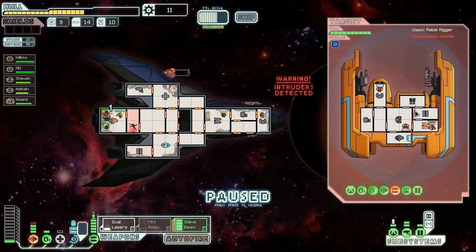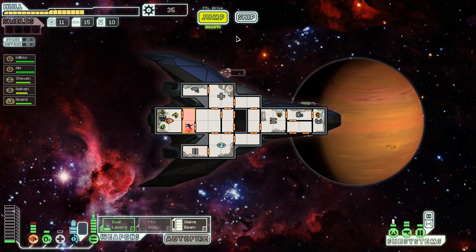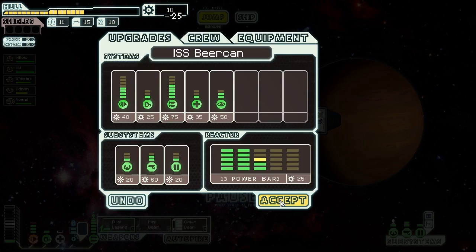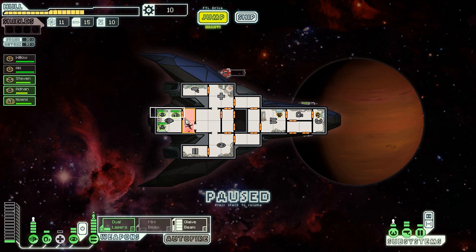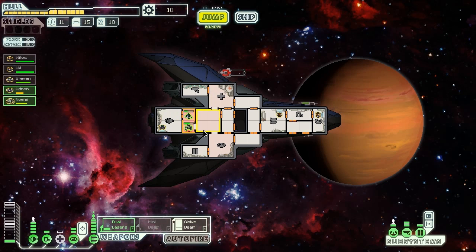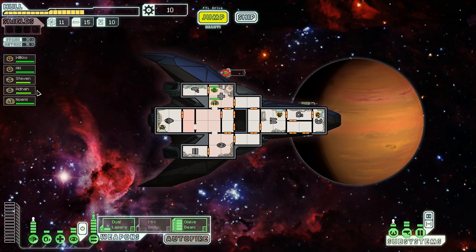Glaive beam — it does three damage. Not one. Three. Explanation time: remember how the mini beam does one point of damage and doesn't penetrate shields? The glaive beam does three damage per room — massive damage! If they've got two shields up, it's gonna do one damage per room. If they've got three shields up, it's not gonna do anything. But if all their shields are down, that's three damage per room. Since it's a longer laser, you can get four rooms no sweat — three times four is 12. That's 12 damage. Holy crap, 12 damage.